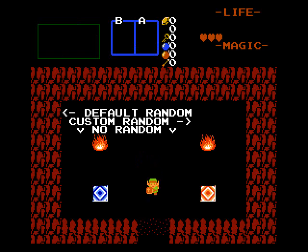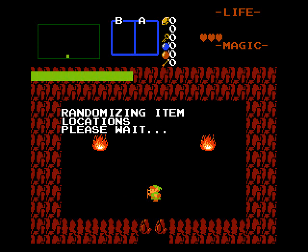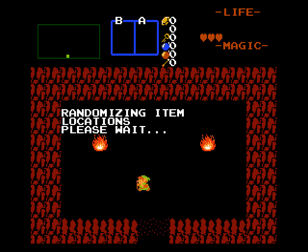So when you first start, you have three choices. Going down leads you to just a literal default quest with items in specific locations, like playing a typical Zelda game. If you go to the right, you can customize some of the options - I'll be doing that for the modern version to show you what those effects would be. Going to the left is just going to randomize on default settings. So we're going to go with the default choices.